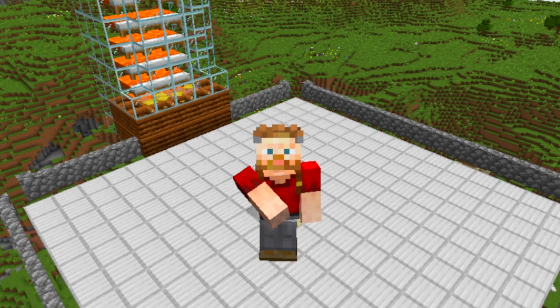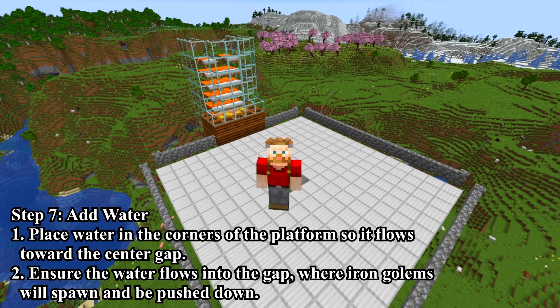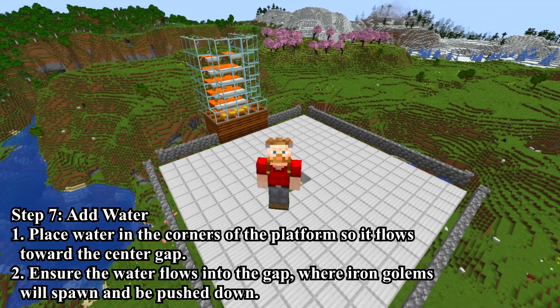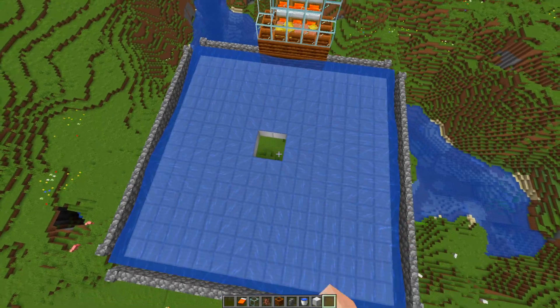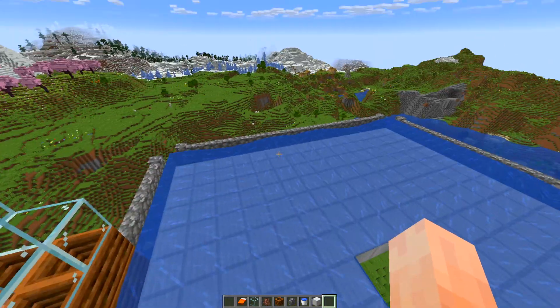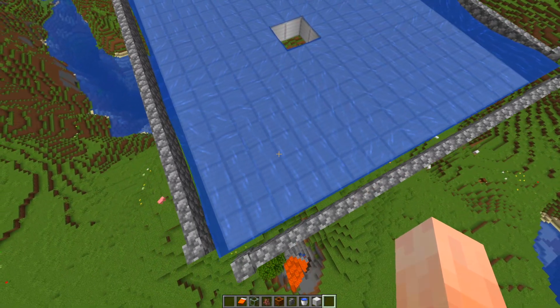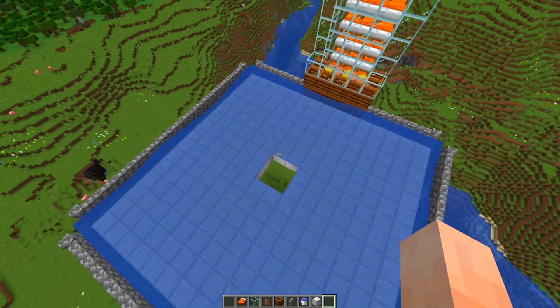Step 7: Add water. Place water in the corners of the platform so it flows towards the center gap — though from the corners alone it won't quite make it all the way. Ensure the water flows into the gap where iron golems will spawn and be pushed down. Using a bit of creative license to ensure water flows to the gap: the shape is strange and the gap is off-center, requiring some offset water flows, but there are no dead spots — any golem that spawns will make its way to the center.